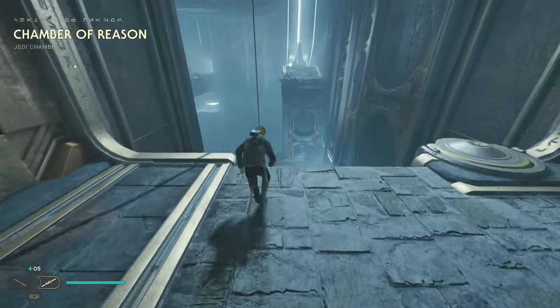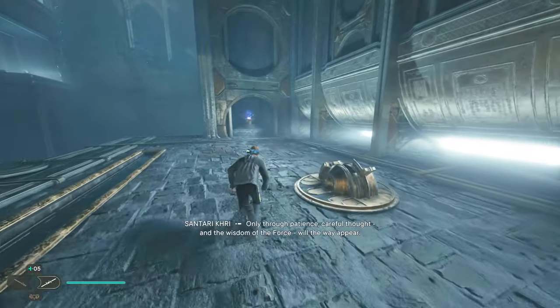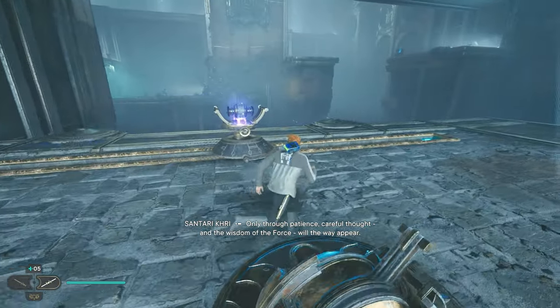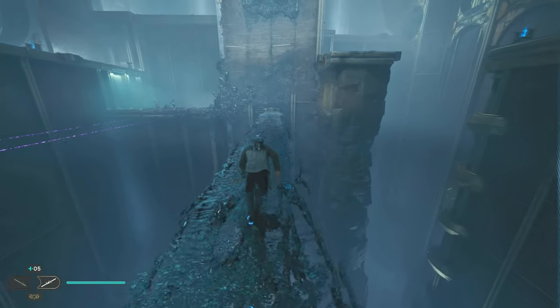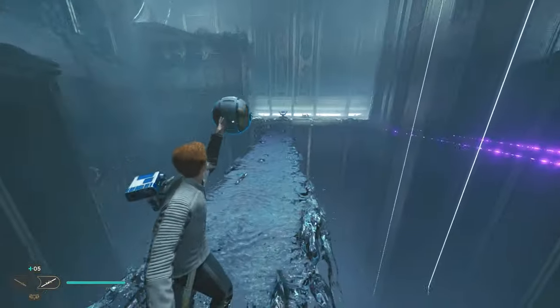Start by sliding down the rope to the lowest floor. Use Force Pull to grab the nearby power sphere and place it in the bridge projector to power it. Then use the Force to flip the nearby lever, which will move the projector to a new position. Cross the resulting bridge and turn right at the end, Force Pulling the cracked wall to reveal another power sphere. Grab it and carry it back to solid ground.